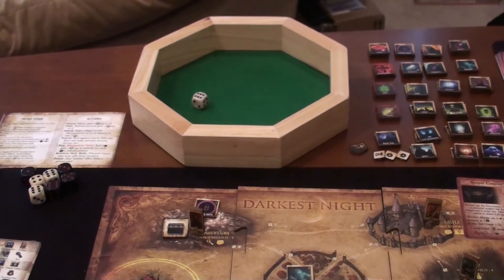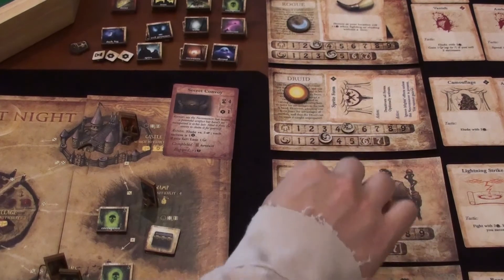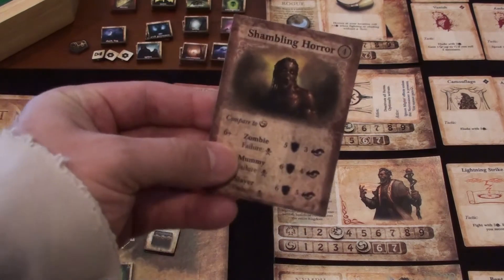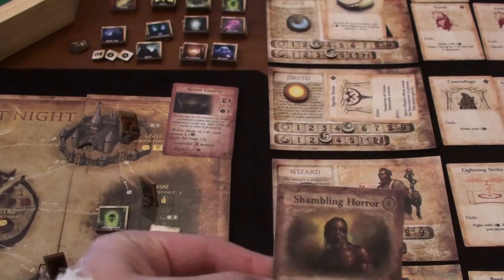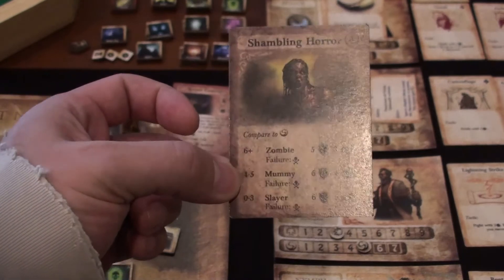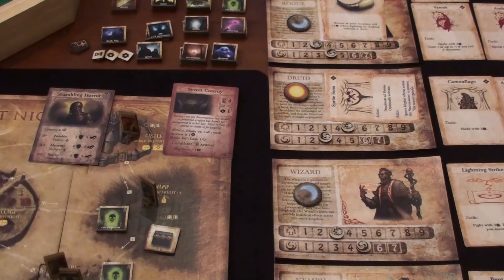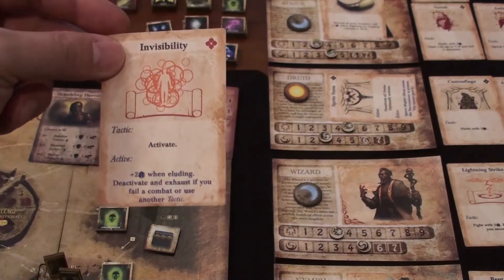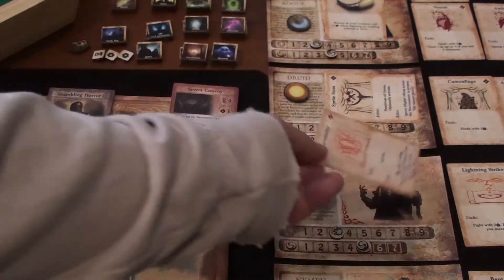On to the wizard. He draws an event card — shambling horror, so he must do combat. His secrecy is at five; it's a mummy requiring a defense of six or elude of four. He'll cast Invisibility: plus two dice when eluding. He rolls three dice needing a four — success on all three. The mummy is gone.